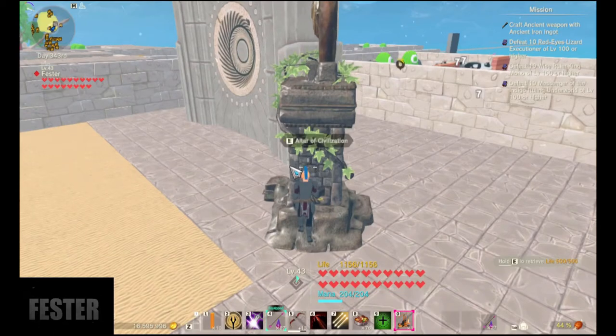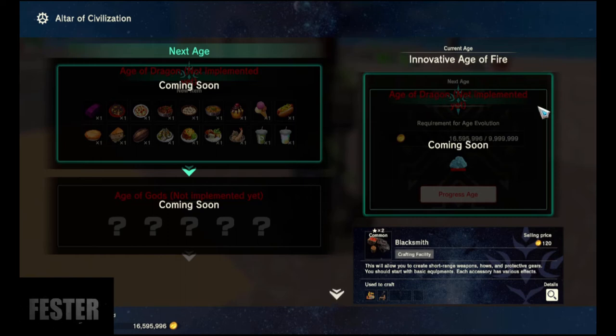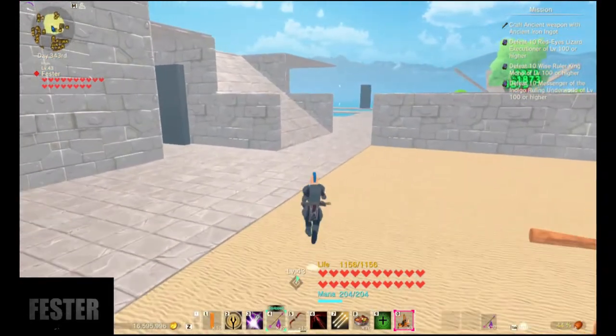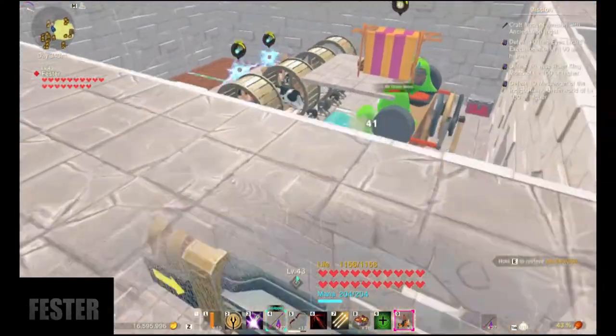To unlock the age we're in now I needed 10 million gold, and here's another age unlock that also needs 10 million gold. Another great use for the marketplace is cleaning up your mob farms.